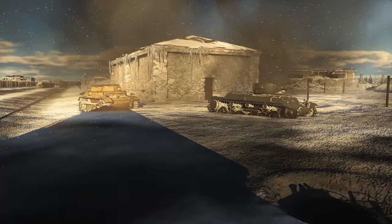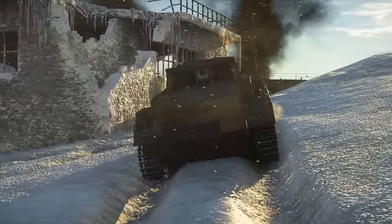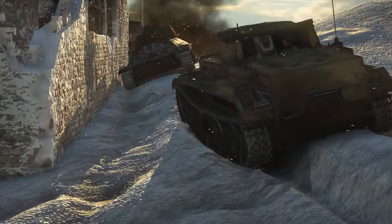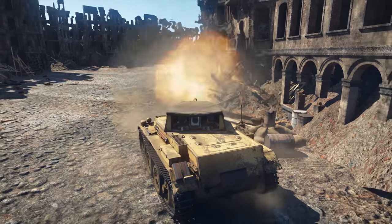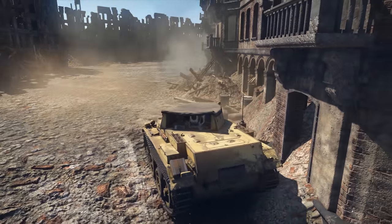Shooting on the move is not for the faint of heart. And even when you come to a halt, the gun wobbles so much that it takes ages to lock on a target, giving most enemies enough time to shoot you at least twice. How can this tank stand its ground against high-level enemies, then?